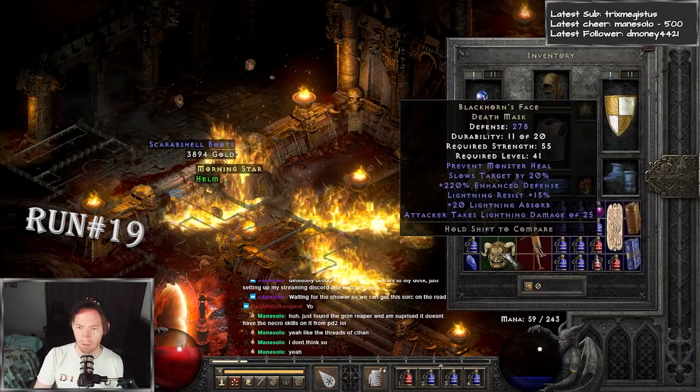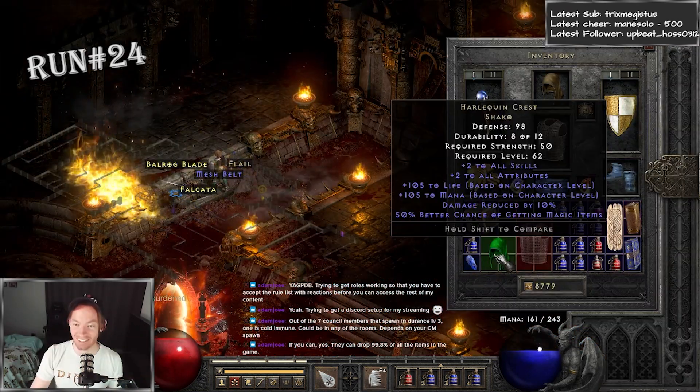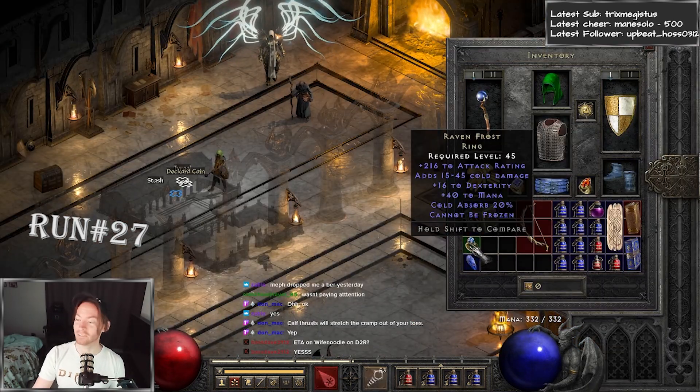On run number 19, a Blackhorn's Face dropped, which is super good for my Merc, and then 5 runs after that, on run 24, we got a Shaco, which as you can see here, I'm pretty stoked about. Three runs later, a Unique Ring drops, and though it's not an SOJ, the Ravenfrost will come in handy.